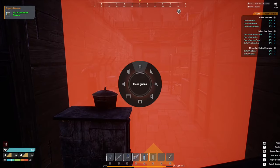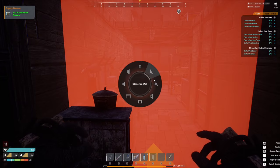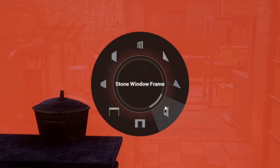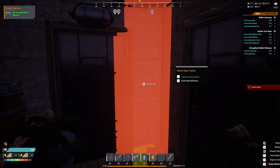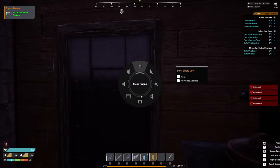Number two: if you need to put a doorway down, take a wall in hand and hold right click to pull up a variation wheel before placing it. You will see windows, frames, and more doing this. This works with most structures too, and you'll be able to get a lot more creative knowing this.